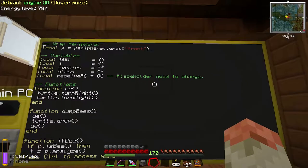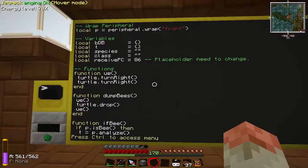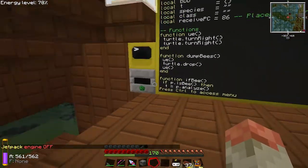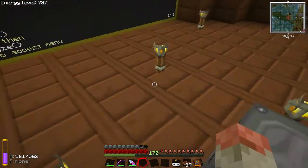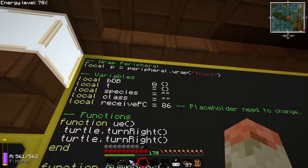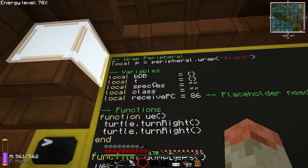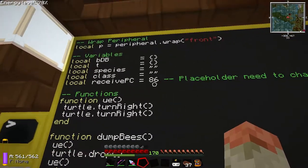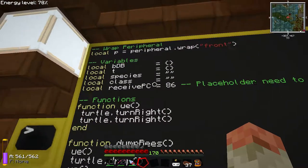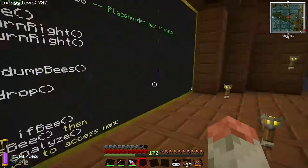First thing we do is wrap the peripheral — in this case it's the front, because the turtle was here and the bee analyzer was right there. For variables: bdb is the table that holds the database, t is a temporary table, species and class are blank strings, and receive_pc is 86 — I used that as a placeholder but I think that actually is the number for the main computer in the bee room, so I may not have to change it.